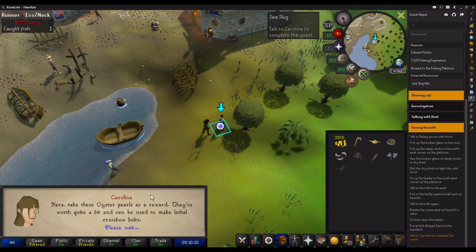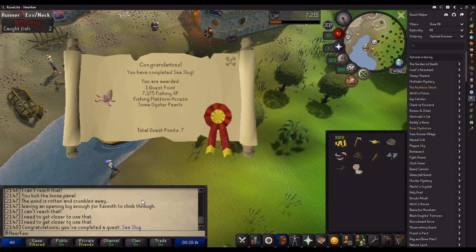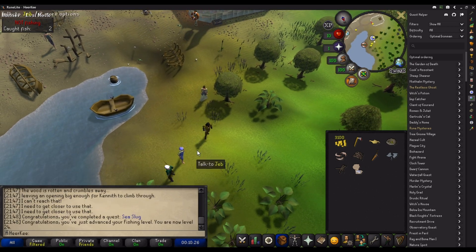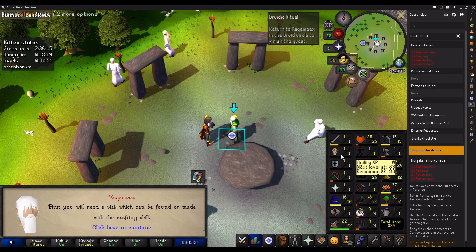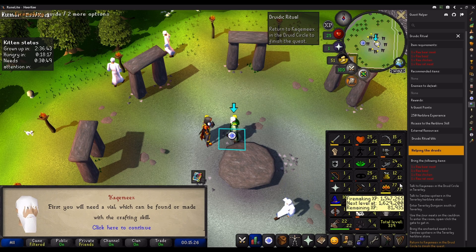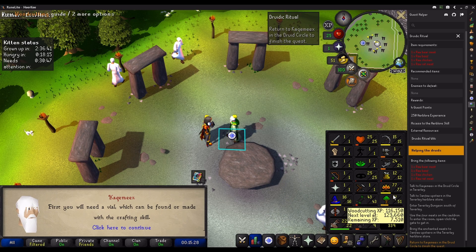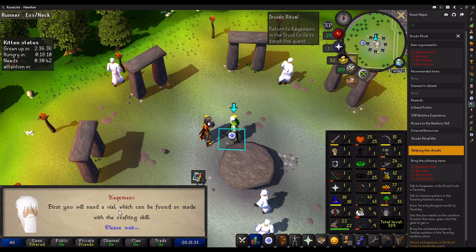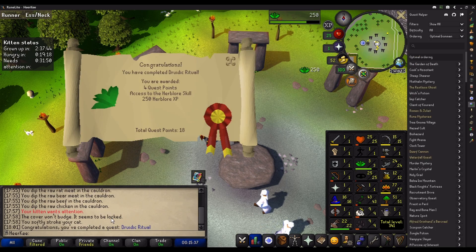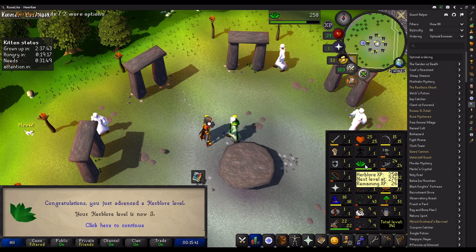Right here, I literally just finished the C subclass quest and I did get some thieving levels from that. Guys, it's been a minute but here are my stats: I'm 77 Firemaking because I had to do Wintertodt until 200k cash, and I'm just finishing the Judy ritual right now so I can do Herblore. There's the ritual — it gives me three Herblore.